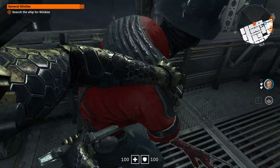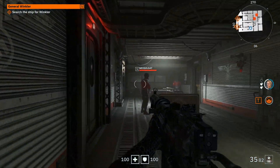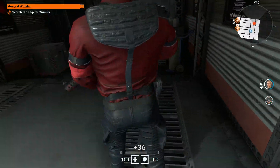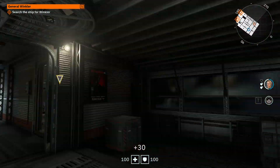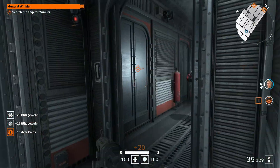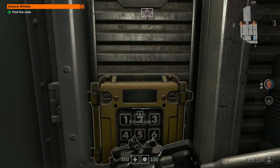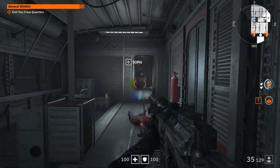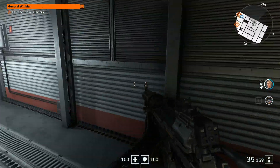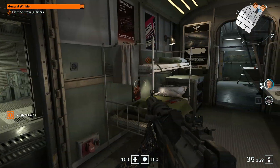Our testing methodology is a little interesting, as Wolfenstein Youngblood presents a problem — there's no built-in benchmarking tool — however that's easy to overcome. It also has quite a few variable settings and we disabled most of them. The area we tested was immediately following the opening Zeppelin mission, where you land on the shores of Riverside and follow a path directly to the first waypoint, passing many instances of multiple light sources, smoke, fog, and firefights. Results were taken from an average of three runs across this path.